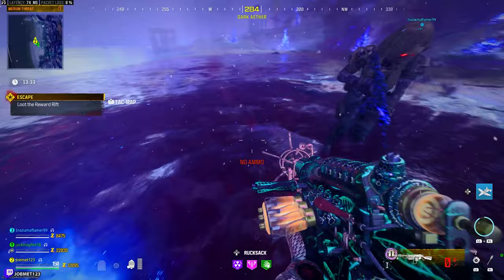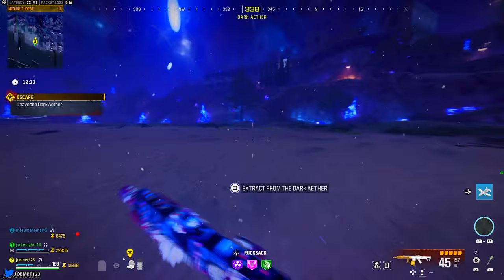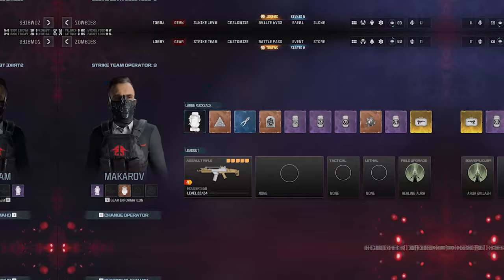Once the worm is dead, head to the spot he died and collect loot from there, as well as from the reward rift that spawns, and obtain a locked diary. You will get this every single time, and it will be used in the next section of the easter egg quest. Lastly, interact with the triangular rift that spawned to exfil. That's the completion of the Act 4 story mission, so you'll get a cutscene, but this is only step 1 of the main quest.